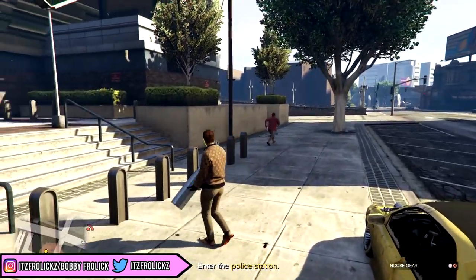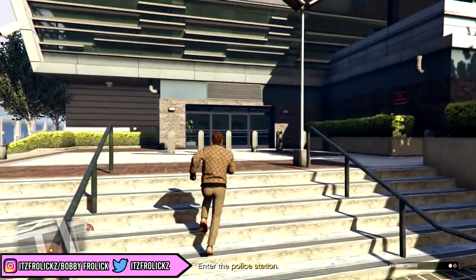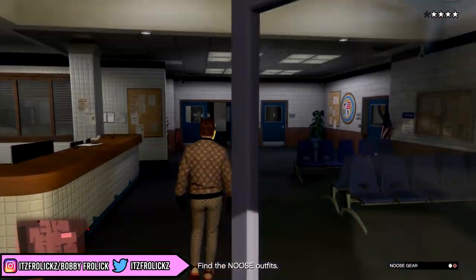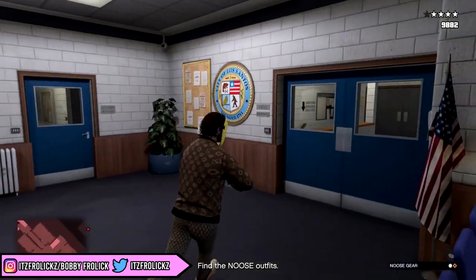The first thing you guys are going to want to do is go to the casino heist room in your arcade, and go ahead and just start up the Noose mission in the Big Con heist.